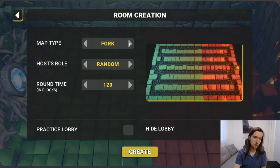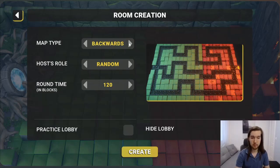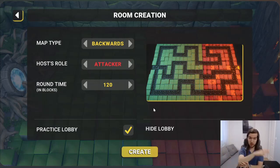As you can see, when you're creating a room, you can choose the map type that you wish to play with. There are several maps, and you get to choose whether you want to be attacker, defender, or random. Let's choose attacker and create a practice lobby. A practice lobby means that you won't be facing other real people on the blockchain, but instead you're going to be playing on the blockchain versus an AI that automatically plays. This is a really great way to get a taste of the game, learn the strategies for the attacker, learn the strategies for the defender, and just get started.